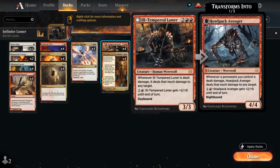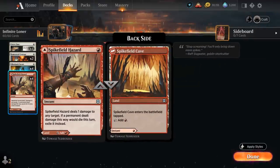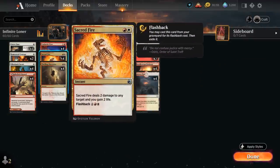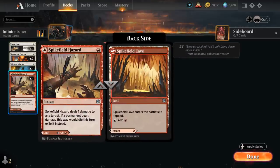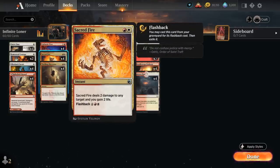Once the Ill-Tempered Loner has both indestructible and lifelink, the final step is to somehow deal damage to it, which we could potentially achieve with combat damage if the opponent tries to block it, but the opponent's not always going to cooperate. So we also have some burn spells to target our own Ill-Tempered Loner with — four copies of Spikefield Hazard, four copies of Sacred Fire, and four copies of Cathartic Pyre. A lot of these can also double up as either a way to discard and draw with Cathartic Pyre, Spikefield Hazard can be played as a land, and Sacred Fire also has flashback, so a card we usually don't mind discarding.